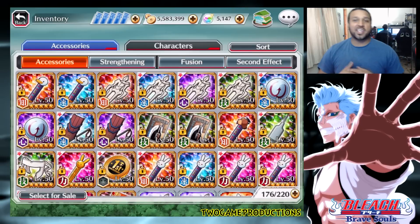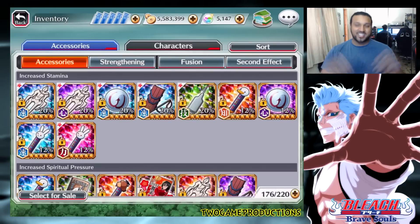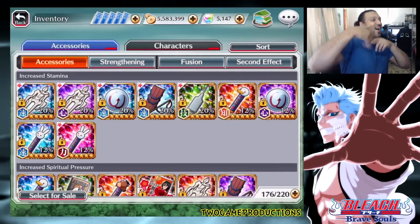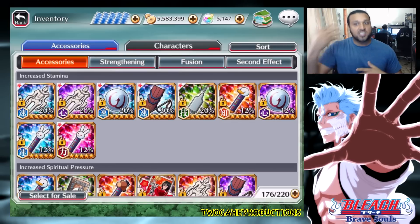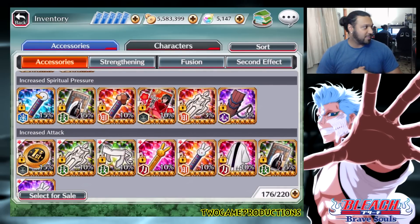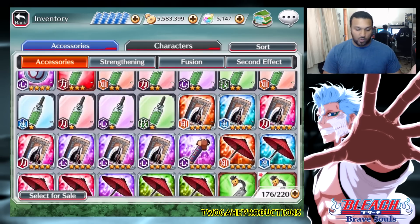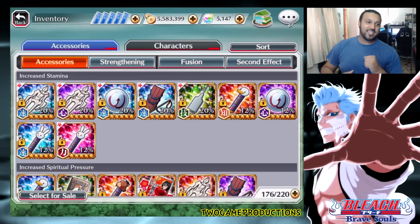Now let's check out the filters. Looking at accessories first — they've changed the layout. You can now find your second-effect items much more easily. The percentage values are displayed right on the items themselves, so you can see things like 20% increased stamina or max SP without having to click on each item individually. This is a great quality-of-life improvement.